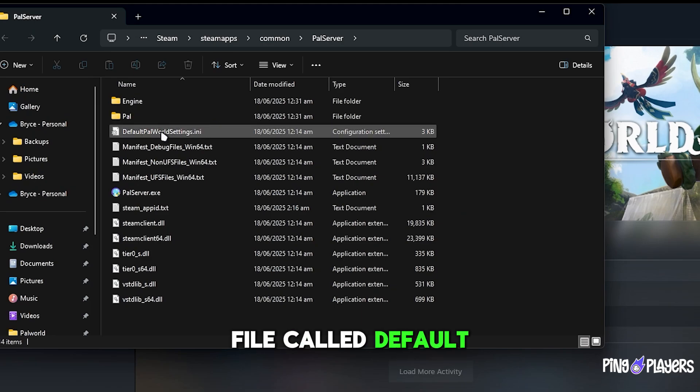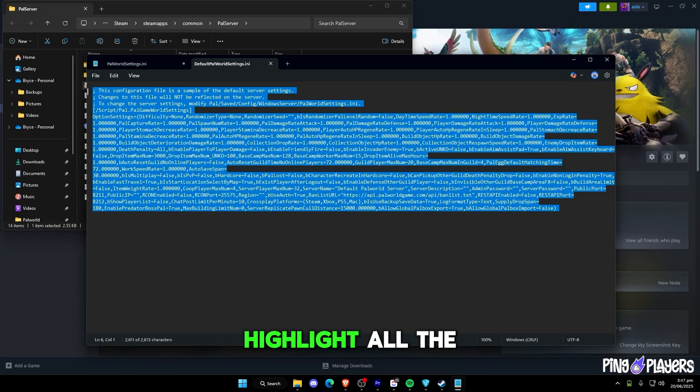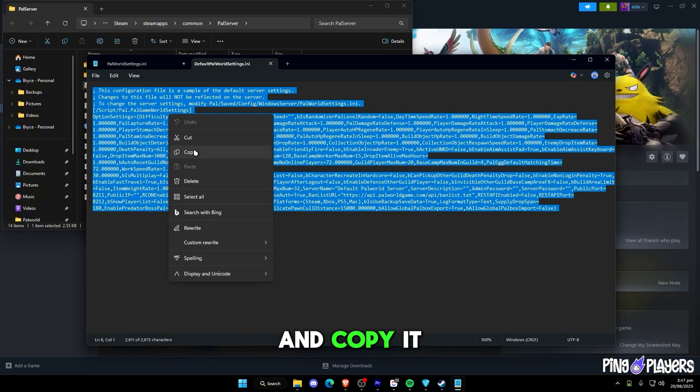Now open the file called Default Palworld Settings. Highlight all the text, right-click, and copy it.